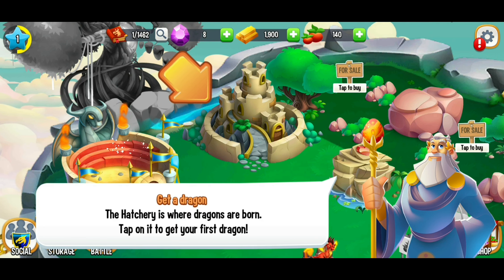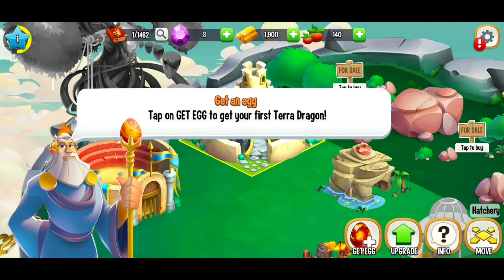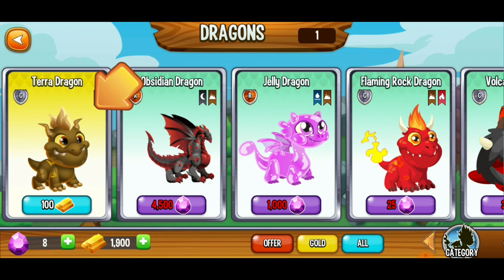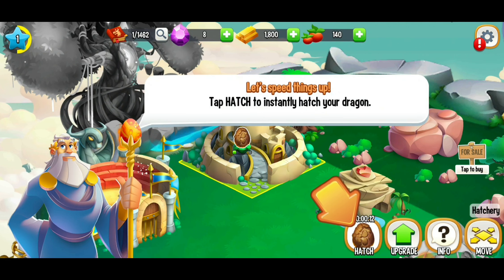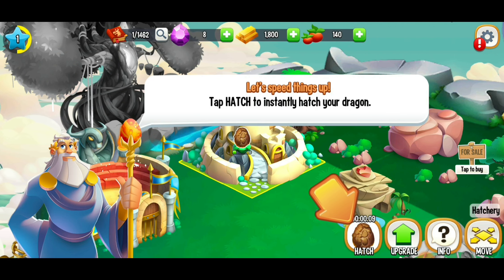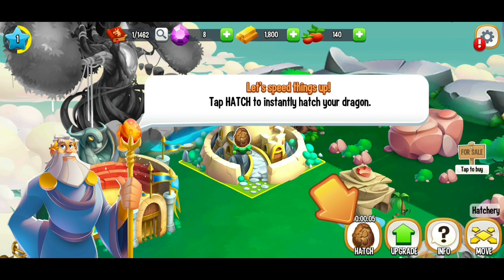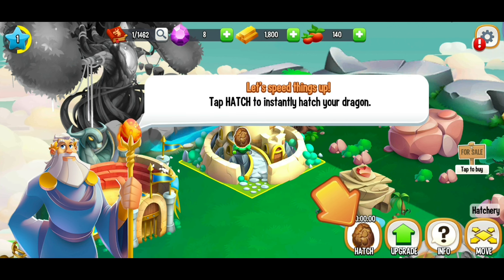Our first step to getting a dragon is the hatchery — this is where dragons are born. We're going to tap on it, and in the bottom right corner you can get an egg. We're going to get that terra egg, and it shouldn't take too long to hatch. It's only about 15 seconds, so we've got five seconds left. I'm just going to be patient and let it hatch on its own.